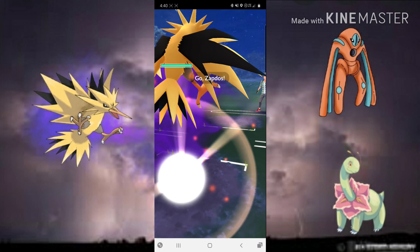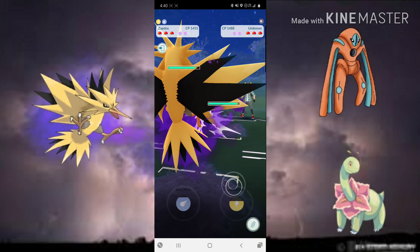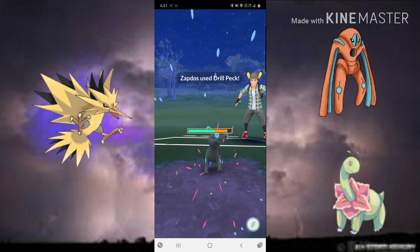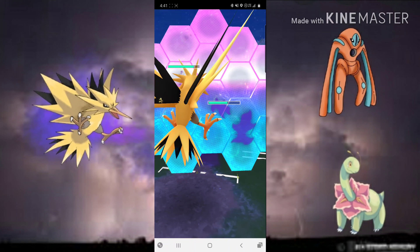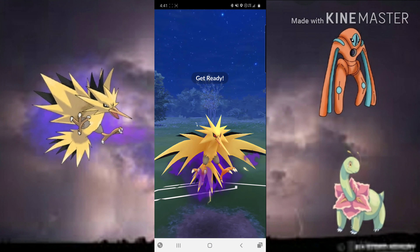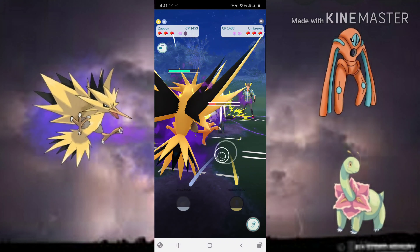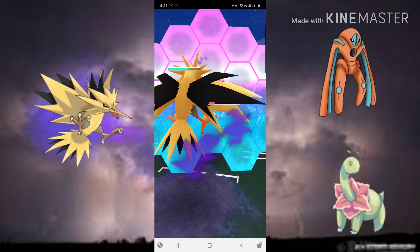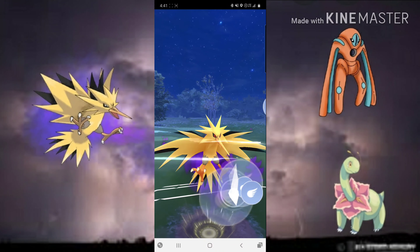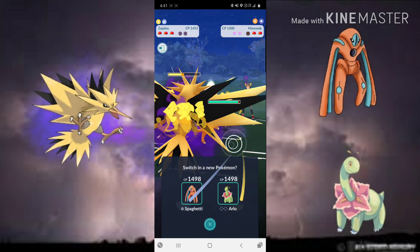Going into Game 3, we lead against Umbreon. Umbreon has Foul Play which does great neutral damage against Zapdos — about half health — so we go for Drill Peck first since it's the quickest charge move. We expect them to shield; they don't. It does a little over a third health. We shield a Dark Pulse — that would've been even worse than Foul Play. We get to another Drill Peck getting them into the red. They'll probably get to another Dark Pulse, we shield, and they still have two shields.